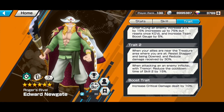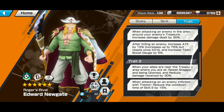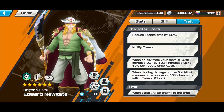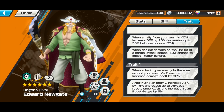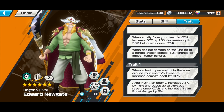When attacking an enemy inflicted with tremor, reduce the cooldown time of Skill 2 by 15% — a good trade. Boost trade: increase critical damage dealt by 10%. All in all, his traits, although some are new and really good, the conditions associated with them are not too favorable for me. I wish Whitebeard could be more overpowered. Comparing him to Roger, Roger is easily a better character, which is sad because we were expecting Whitebeard to be on the same level.